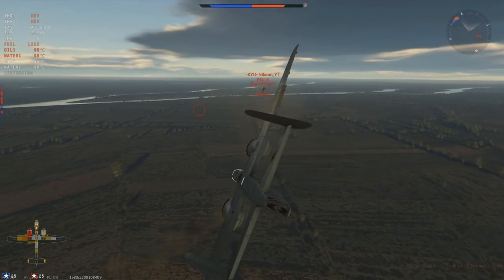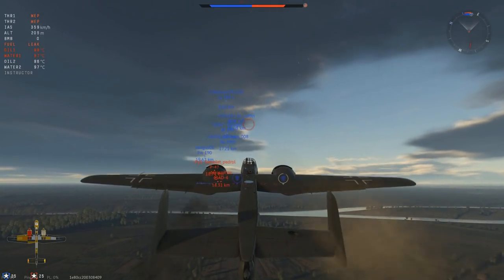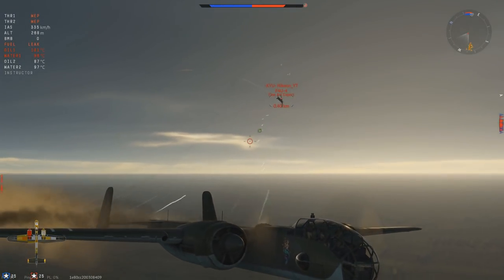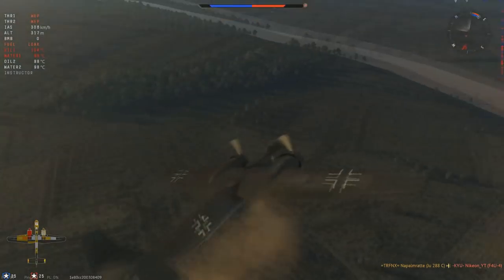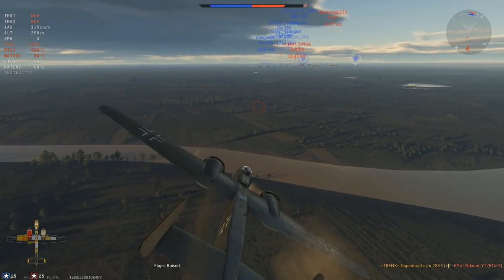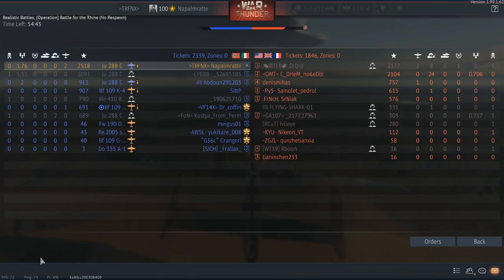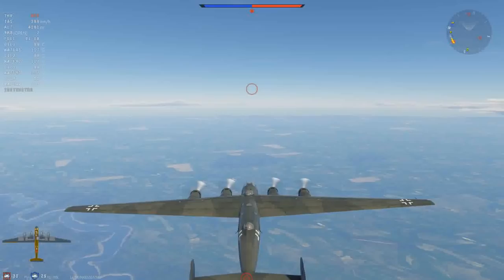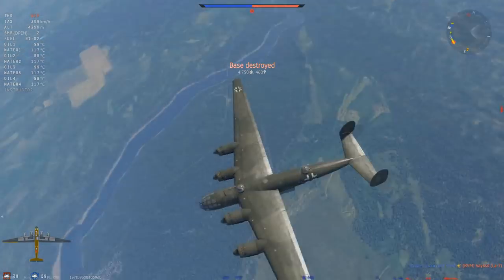The JU-288 is maybe not as effective as the Do-217 for bombing. The Do-217 has four one-ton bombs — 2.4 tons of TNT equivalent. The JU-288 has two 1.8-ton bombs with a bursting charge of one ton each. After a few minutes we're at 1.76 tons of TNT — a bit of overkill on the bombing point — and already two kills, which is four kills overall. That's a tenth of the overall kill requirement.